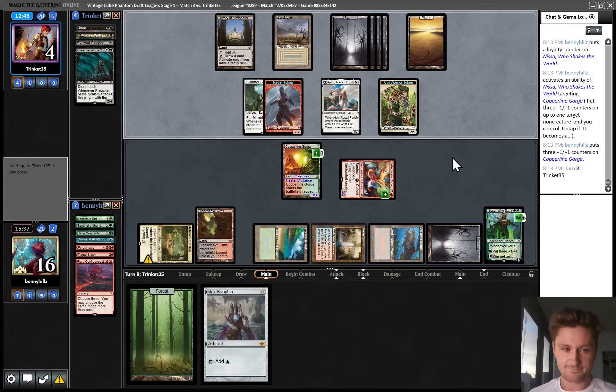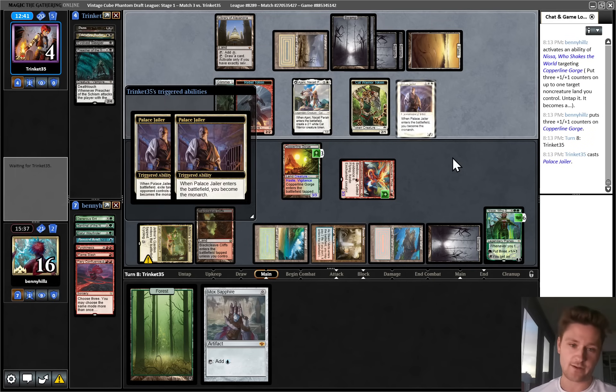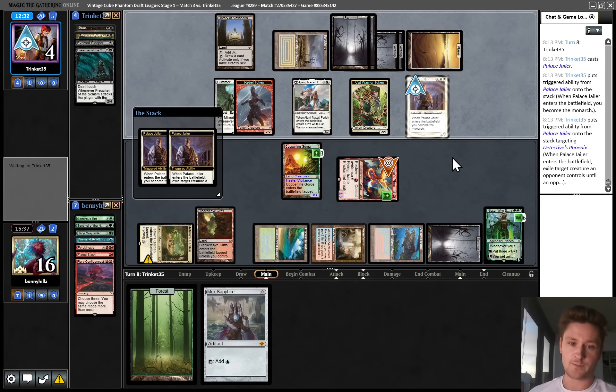Funny game - it still feels like we're behind. They do take out the Phoenix, that is quite bad. We have several draws that just win. We also have Tribal Flames - so three burn spells would just be lethal immediately. And then we have Fable and Pyromancer, which would let us dig towards those things.